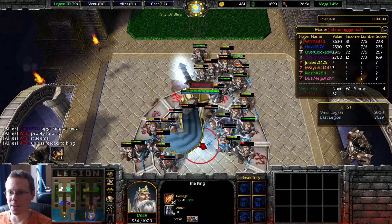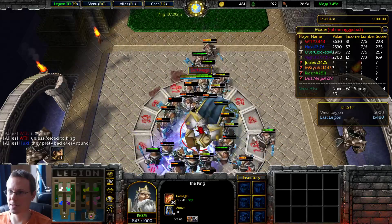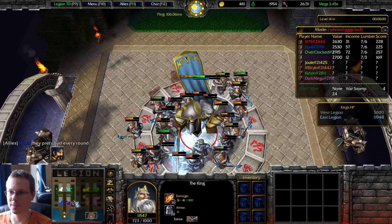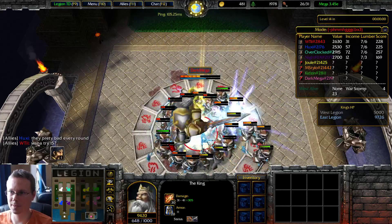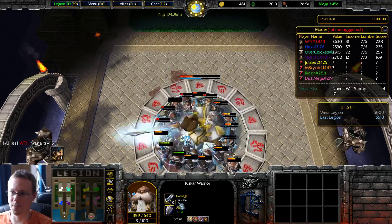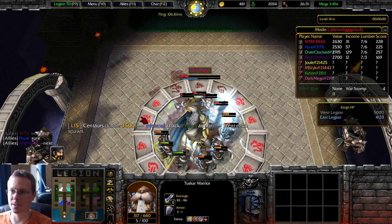The king is getting battered, which is good for us — it just keeps applying pressure on them. They haven't done a big send yet. They're going to have to upgrade the king with their lumber, so we can go hard on level 16. If level 14 gave them trouble, level 15's got normal damage — we don't normally do that, so it'll be interesting to see.